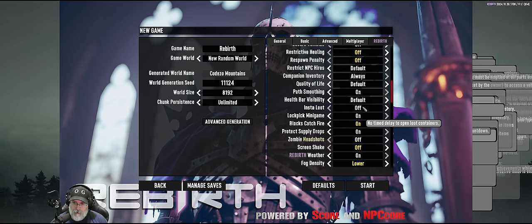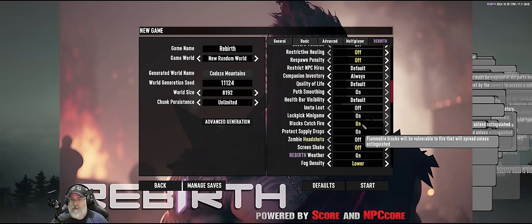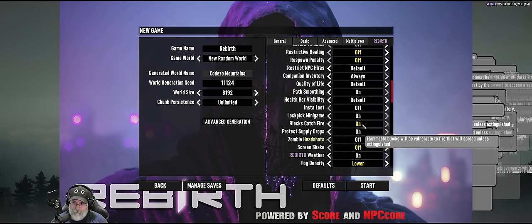Insta-loot — no time delay to open — we're keeping that off because that's part of why you take the lucky looter perk, assuming it's still in here. There's a nice lockpick mini-game, hopefully similar to Fallout or Skyrim, because I absolutely hate the vanilla lockpicking. Blocks can catch on fire, which I have on because it's realistic — fire can spread. I don't know how you put it out, maybe right-click with a jar of water, we'll see.